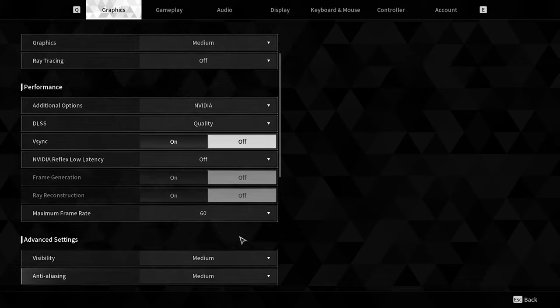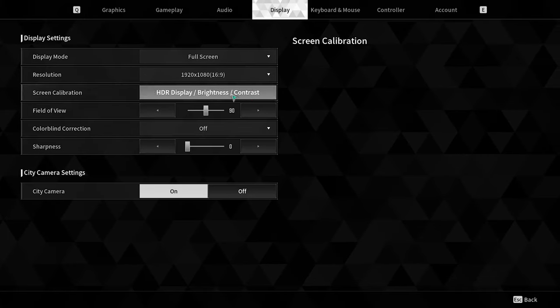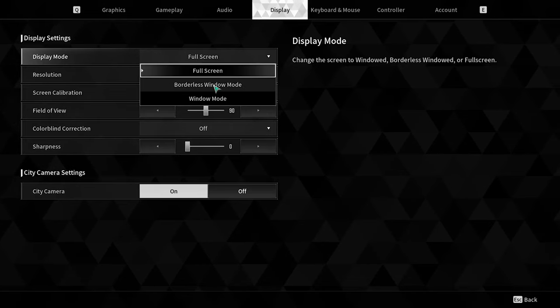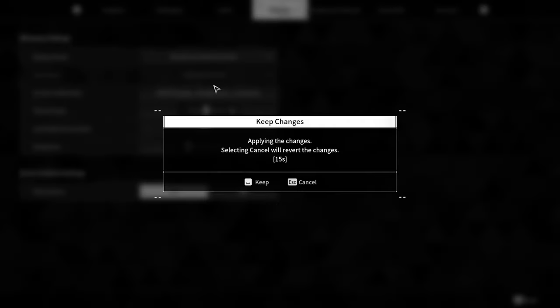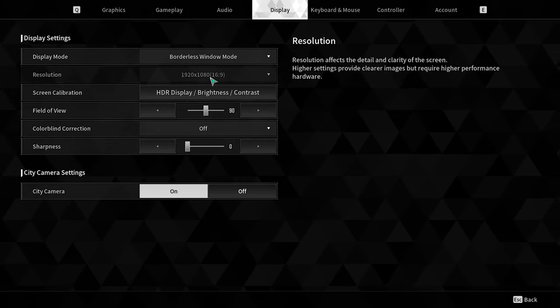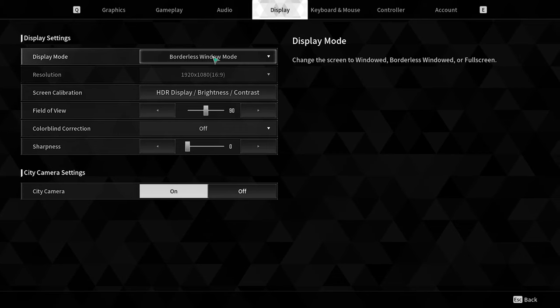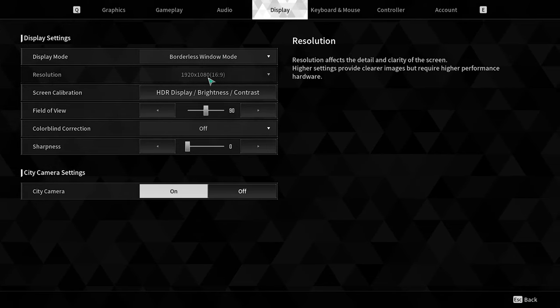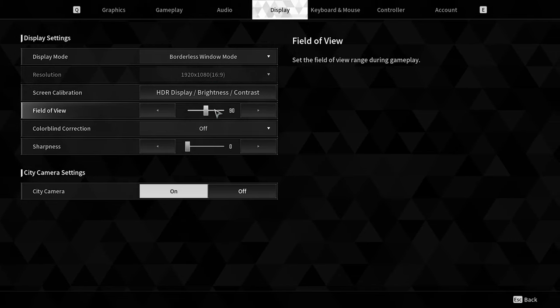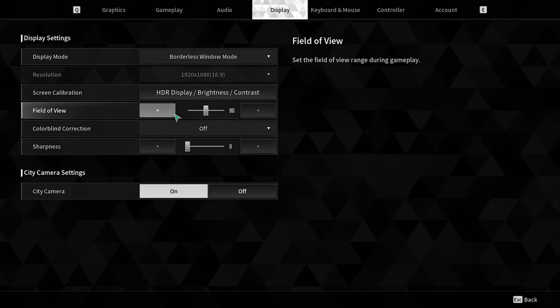Navigate to the Display tab. Most people keep the window mode on Full Screen, but you have to change this to Borderless Window. For Resolution, if it is set to 4K, change it to 1920x1080. Also, set the Field of View — you can keep it at 90 or a little lower depending on your configuration.